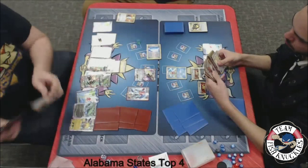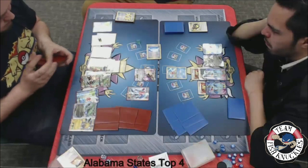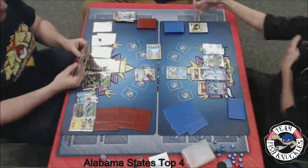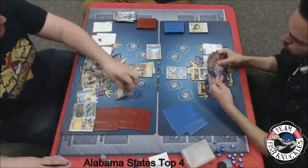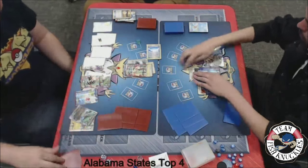We'll see a Quaking Punch not do anything, and on to Blake's turn. We'll see a pass on to Jose's turn. We'll see a DCE to that Giratina, a Hex Maniac, and a Quaking Punch for 50. On Blake's turn, we'll see a Mega Rayquaza comes down and a pass on to Jose's turn. Things are picking up. We'll see double Puzzle of Time — what does Jose decide to get? Maybe two Double Dragon Energies? There's a Double Dragon and a Crushing Hammer — never mind, looks like a VS Seeker and a Hex Maniac instead.